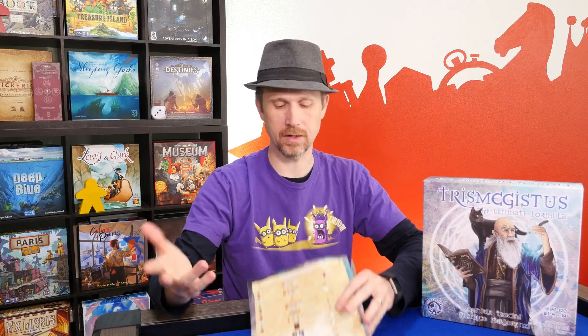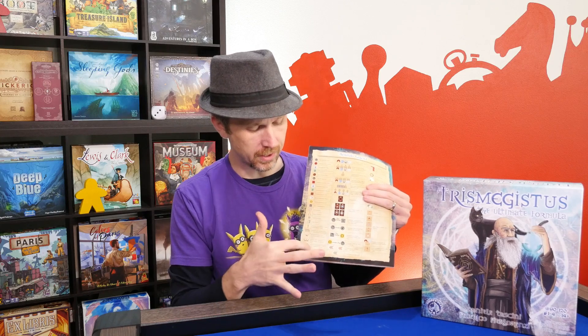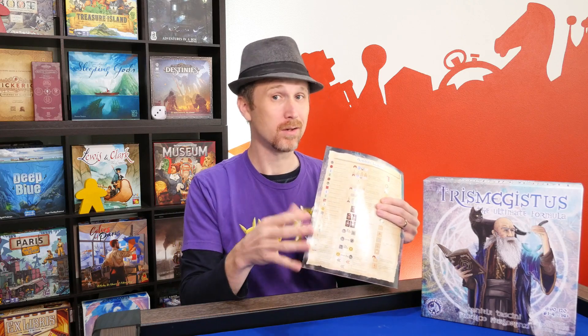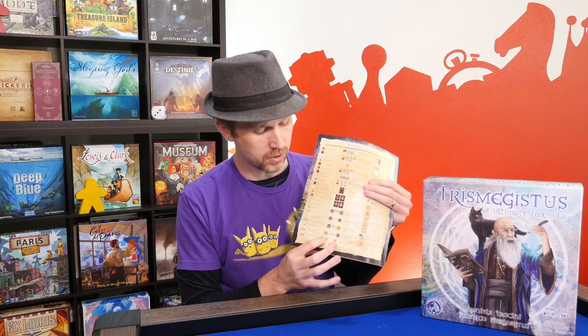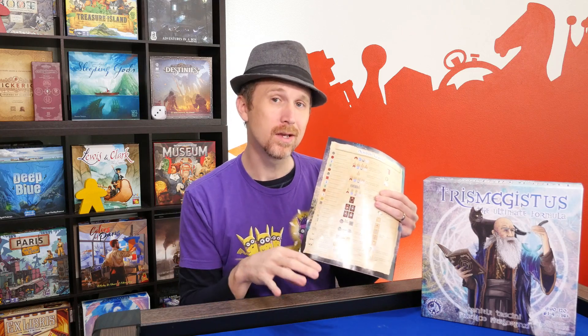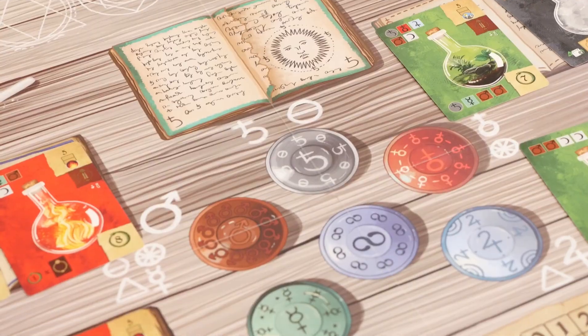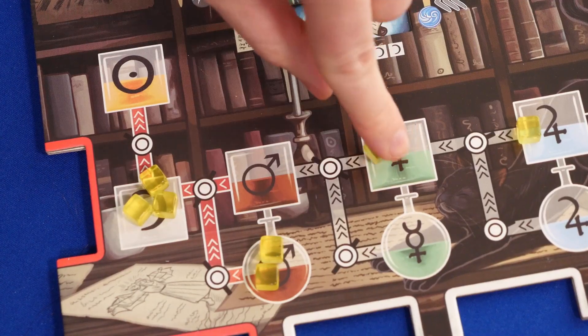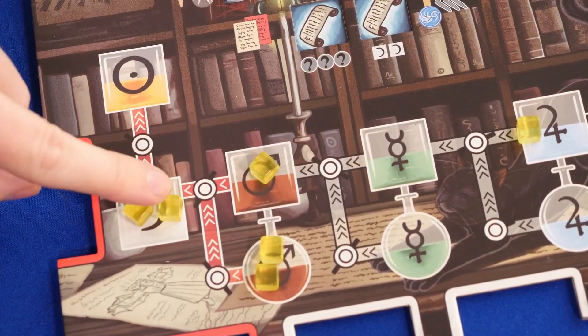There are going to be a lot of ways for you to advance in the game through the bonuses that you get. The back of the rulebook shows a lot of different icons that show how you can advance up the mastery track, which is pretty important in the game, and you can actually transmute on different colors but you'll still have to pay the essence cost. I personally like the board art and I think it fits the theme well, and the card art is cool with the different experiments. Trismegistus is definitely replayable with all the different paths you can take, and there's also some variability with the player laboratories. The theme really comes through for me in the transmuting of the different metals to try and get gold.